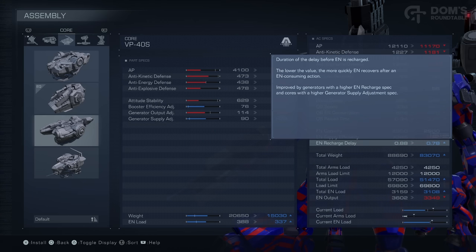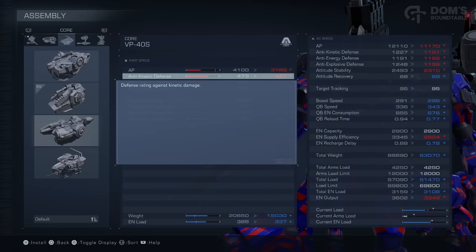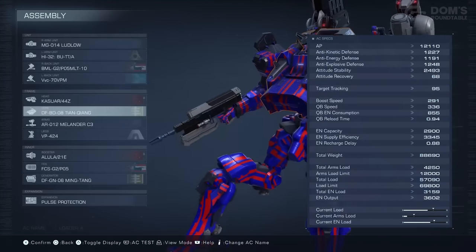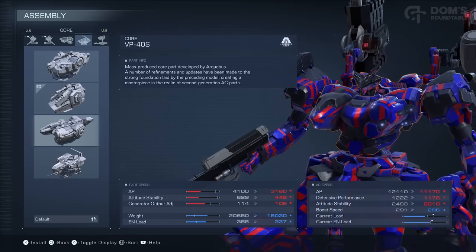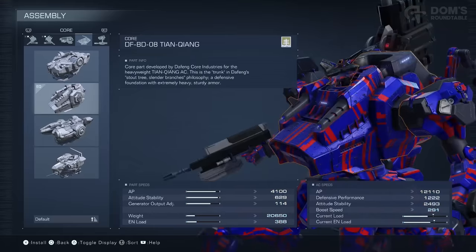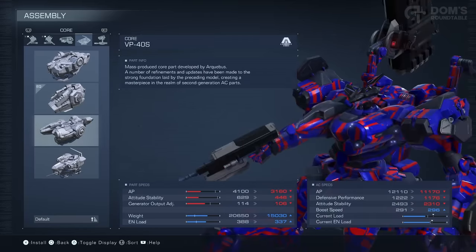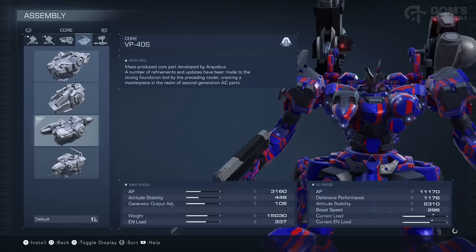As you can see, if I switch from my currently equipped core to the VP40S, though I take a big hit in my AP and defences, some of my other stats get an insane boost. My boost speed and quick boost stats are buffed significantly, along with my energy recharge delay and my weight. I personally do value a higher defence, but that quick boost energy consumption is really making me want to switch out my core. Maybe it's just a fashion thing — I don't really like how chunky that is. Maybe I want to be a bit more quick and nimble. So let's switch out to the VP40S for the rest of this video.